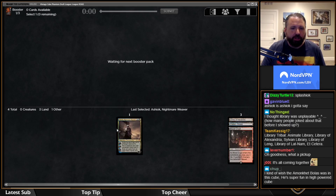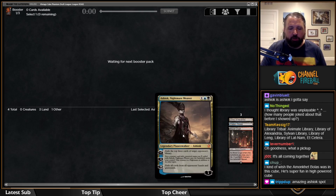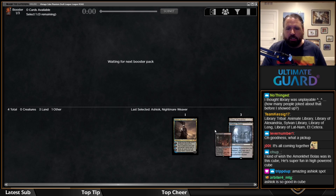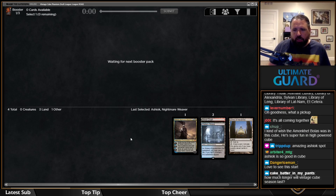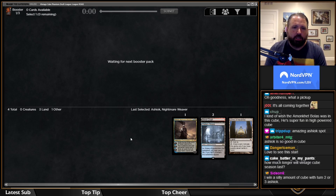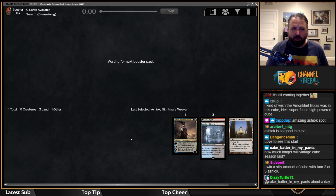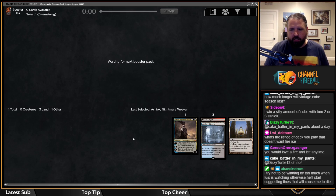We're going to try our best to win with Library here. This is exactly where Ashiok wants to be — when you lead on Thoughtseize plus Fire/Ice into Ashiok, you win a lot of those games. This is good — we get to show the range of the cube. Last draft it was blue-green storm with Thassa's Oracle and Brain Freeze; here we're going to grind them out. There's no range of deck that doesn't want Fire/Ice.